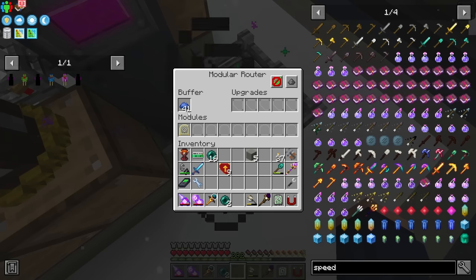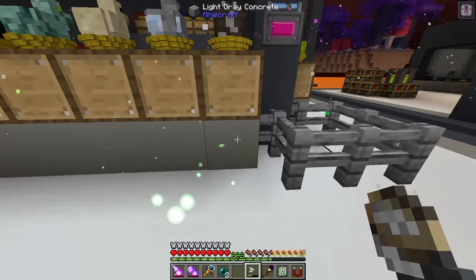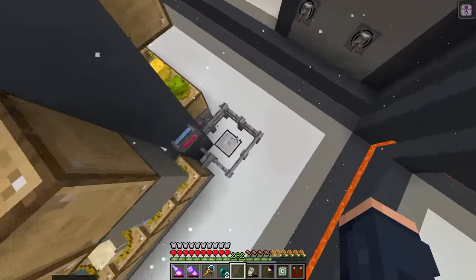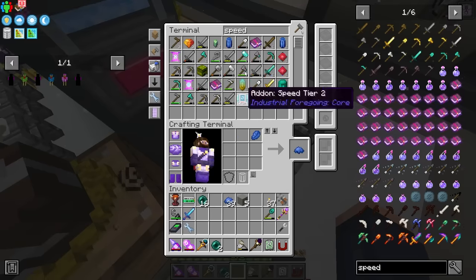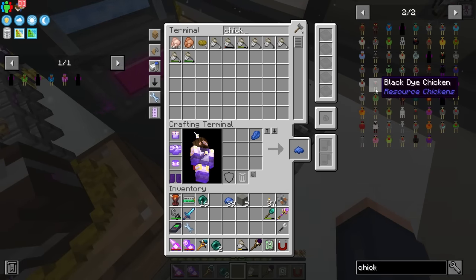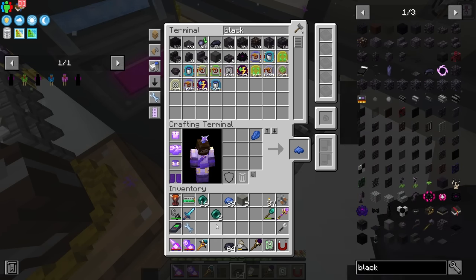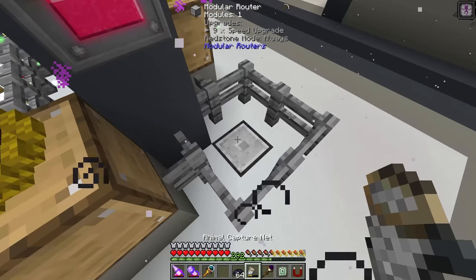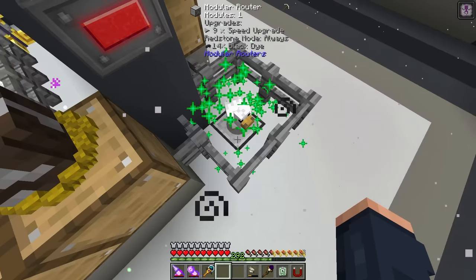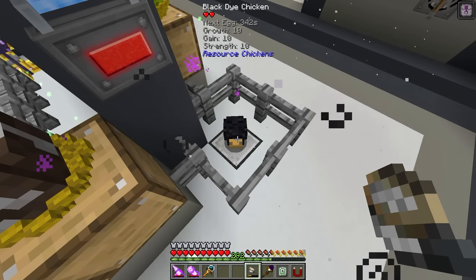Just be careful when you go to replace another one - make sure it's empty before putting another chicken on top. With the speed upgrades it should go incredibly fast. Now we're doing a black chicken for black dye - pretty cool, as these are going to be making black dye quite easily. 16 of those and it's instantly done.